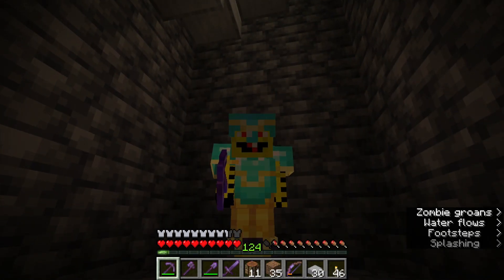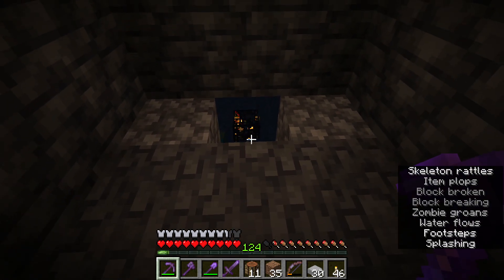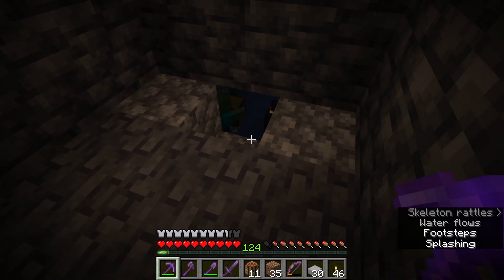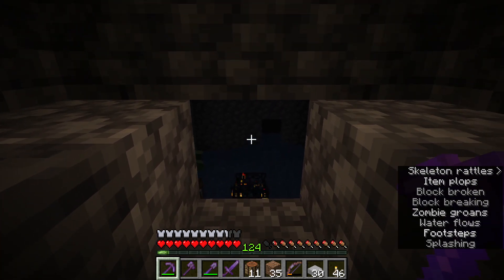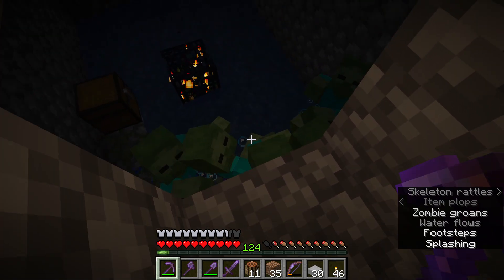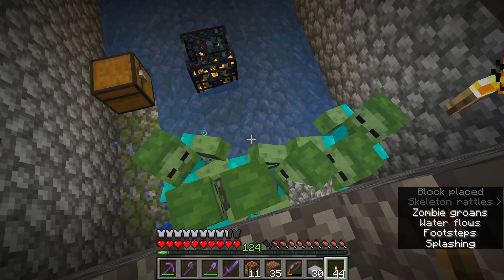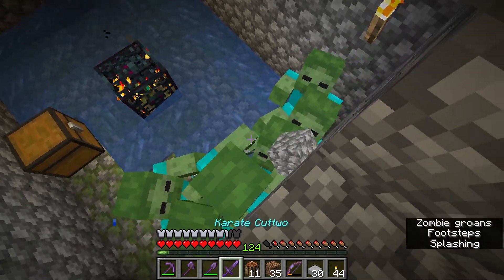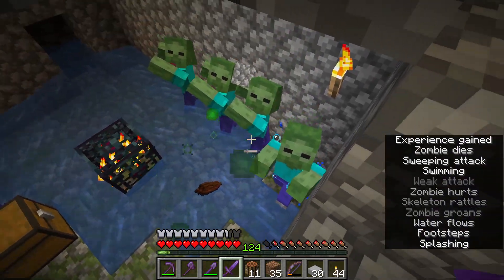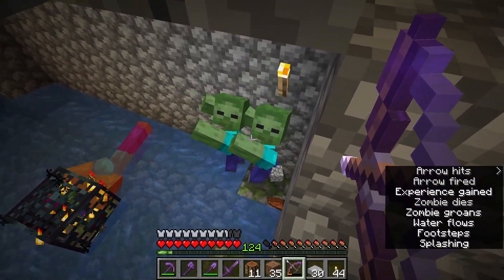There's water there, so I can't just dump lava on them. There may be... there's nothing — no ways out of here. Here, now you can see — yeah, here we go. So this is kind of exciting. Can I get them from here with my sword? Oh, I can. Why are you trying to go that way? I'm over here. You don't want to get in the range of the sword, do you? Fair enough.